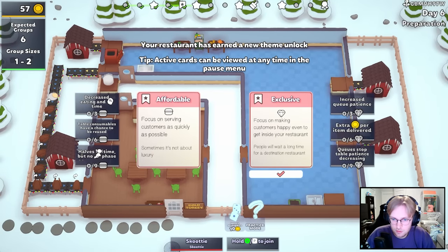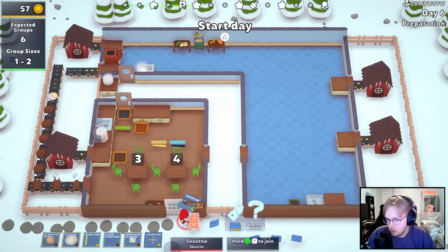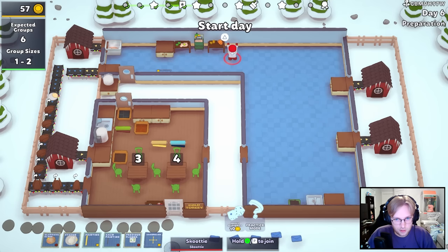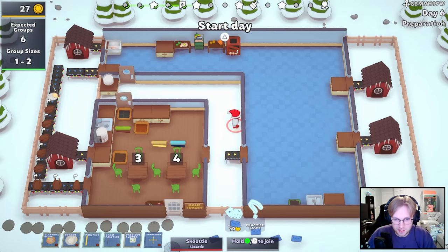We'll be exclusive. Another conveyor. Yeah, so maybe we just put that right there and you're always cooking. Buy this one for $30. We eventually can send it over there. Oh, that's gonna take so long, though.